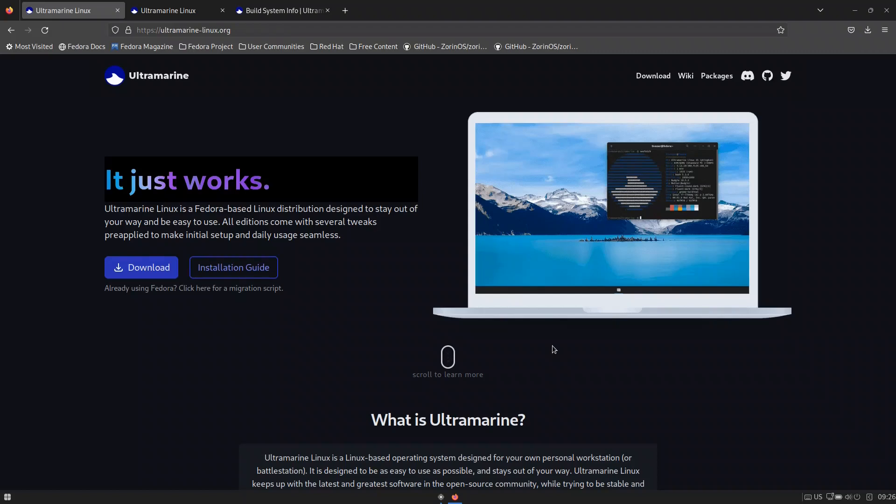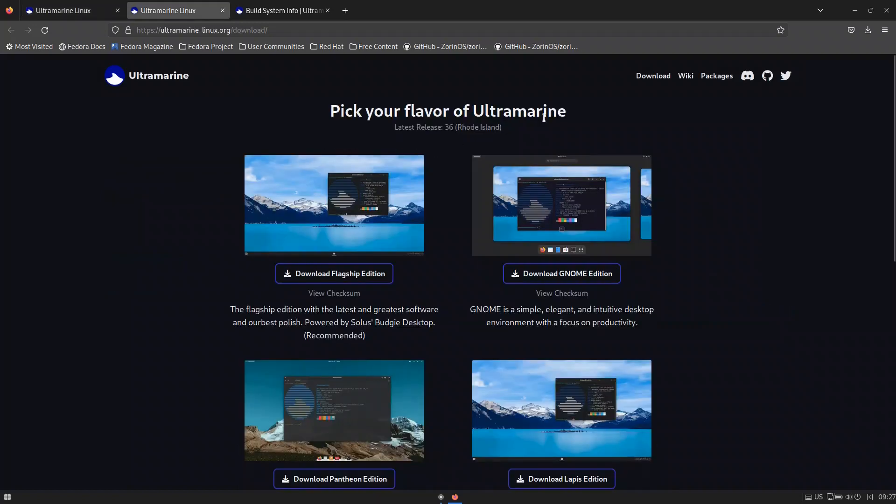There are not a lot of Fedora-based distributions out there, but Ultramarine is a very good Fedora distribution which features desktops that are not available in the Fedora spins. If we look at the website, it looks cool and gives you a download option, an installation guide, and also a link if you want to migrate — meaning if you're already on Fedora, you can use a migration script to install the Ultramarine repos directly.